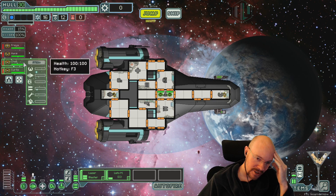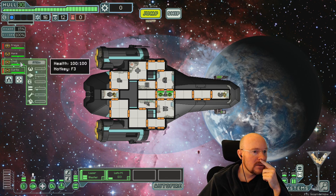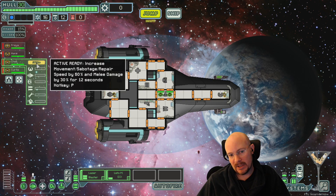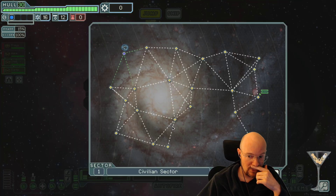I think it's going to just give them all stats up, but I wonder if it'll tell me how much. There we go. Increase Movement, Sabotage, Repair Speed by 60%, and melee damage by 30%. So that means they'll have 1.3 times melee damage for 12 seconds - almost as much as a Mantis. And their Sabotage Speed is really fast. Alright, this looks like it could be a pretty darn good boarding ship.